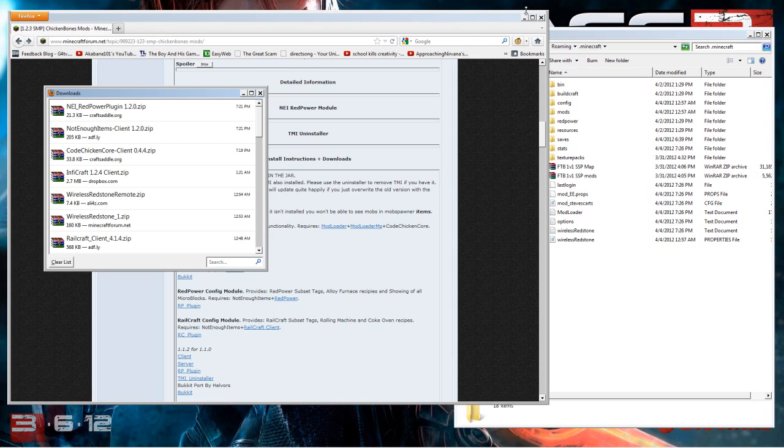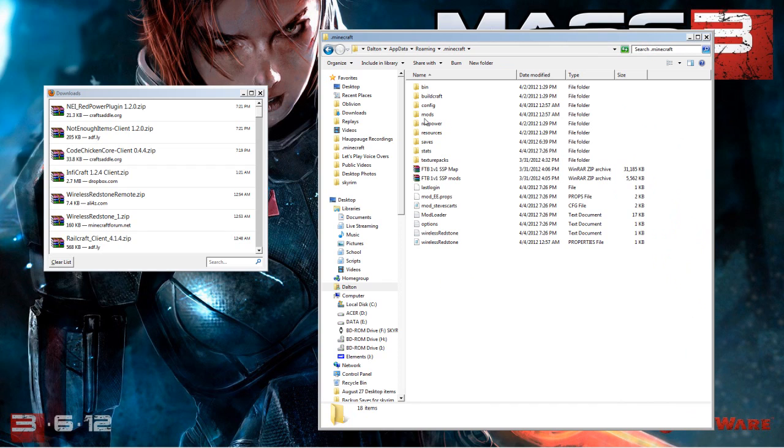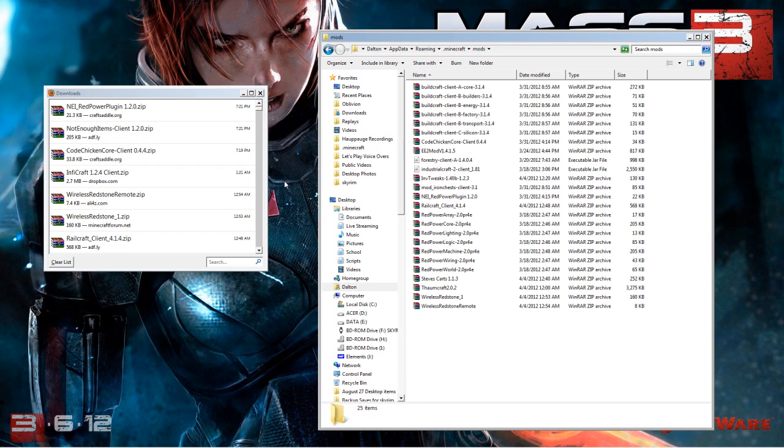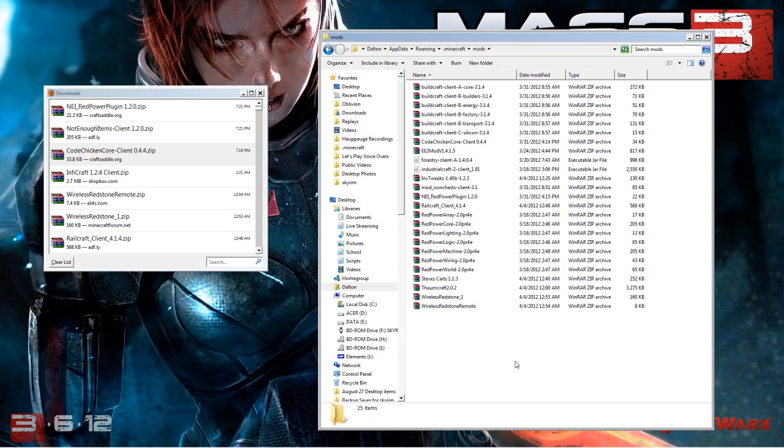Go to your downloads, minimize Firefox, and open your mods folder inside .minecraft. If you do not currently have a mods folder, create a new one — all lowercase, m-o-d-s. Open the folder, take your CodeChickenCore file, click and drag it into your mods folder. You are now allowed to use anything ChickenBones creates — CodeChickenCore is now in place for 1.2.3. If you're using Red Power or Railcraft, go ahead and throw those plugin files in here too.